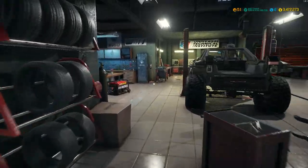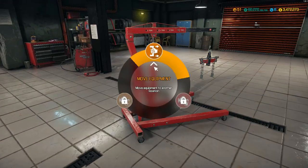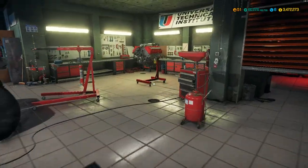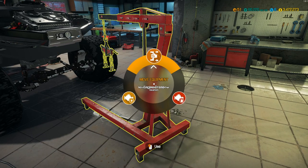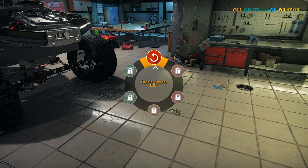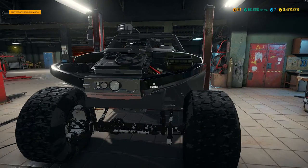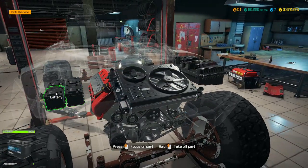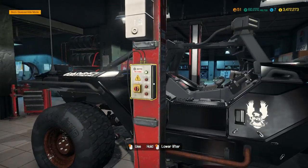I accidentally exited to the menu, but I saved so I don't have to redo anything. Let's get the engine put back in the vehicle, put oil in it, and install the fully-built performance engine. Let's check the vehicle's value — holy cow, $279,000 value just for doing the engine! I did spend like sixty thousand bucks at the junkyard. We've got four batteries. Let's get started on the suspension.